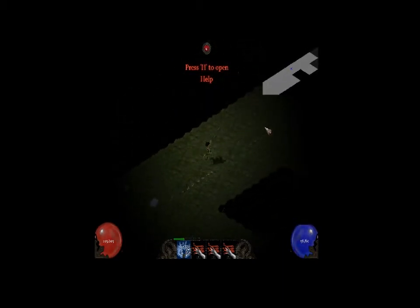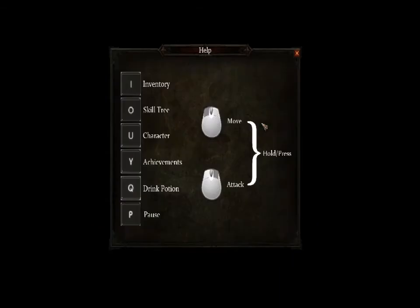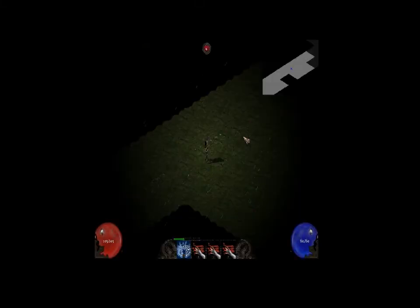If you ask me, it's a twist between Diablo I and II. And here you see the help buttons — it's not really much yet. You move with left click and attack with right click, and you have your buttons one to four to use the skills on your action bar.